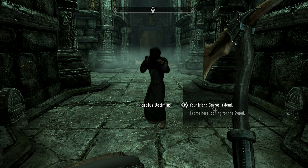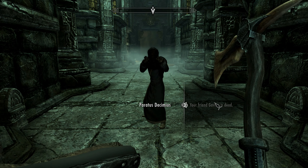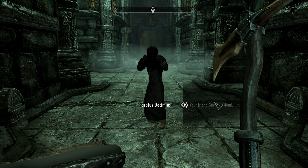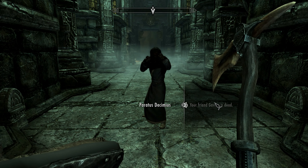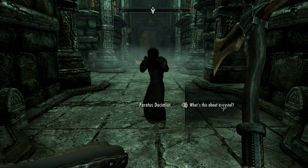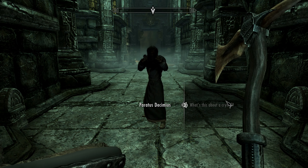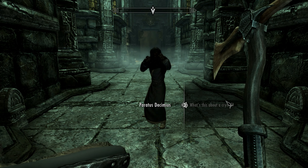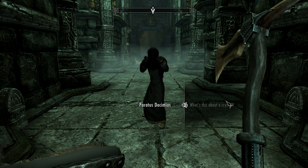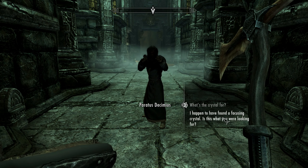Sometimes my mouse does a weird jolty thing — I'm not sure why, maybe it's the mouse pad or the metal plate type thing I'm using. Magic blacksmiths, a bunch of arrows, and a grand soul gem. We killed the big Centurion, gained the sneak skill — we're almost at 60 sneak, which means we can get even sneakier soon.